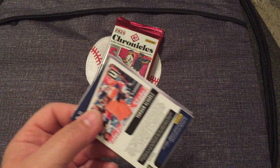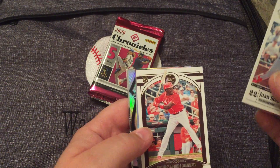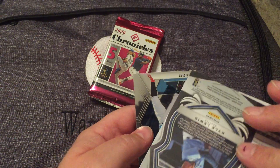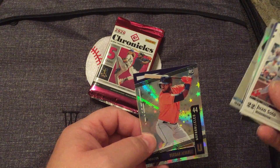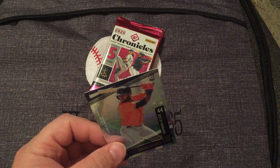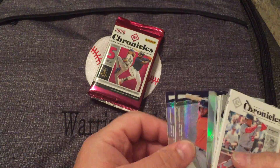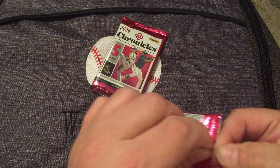Next pack — Yordan again, Unparalleled. We've got Juan Soto as the base Chronicles card, Aquino from Legacy, Luis Robert from Titanium — pretty cool — Kyle Lewis from Crusade, that's a prism, Isan Diaz, and a different variation of the Yordan — the Astral. So two different Yordans in the first two packs. I'm going to pull the Luis Robert out; I'd like to get a couple more of him.